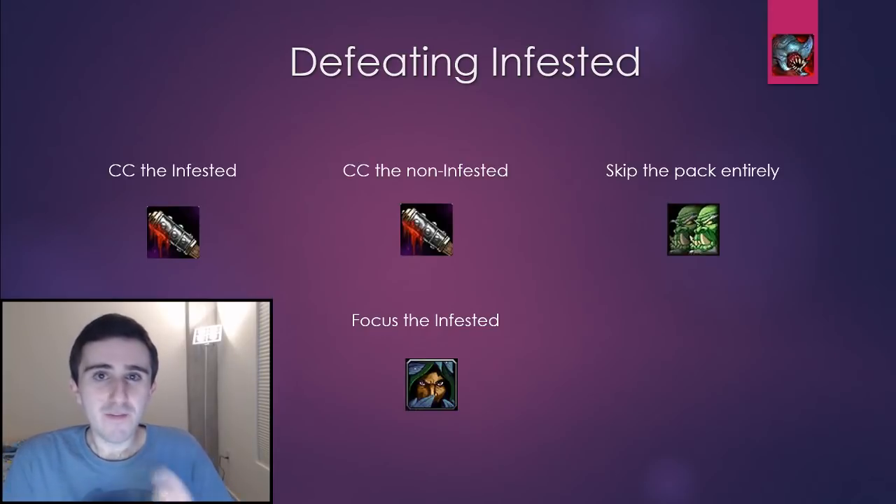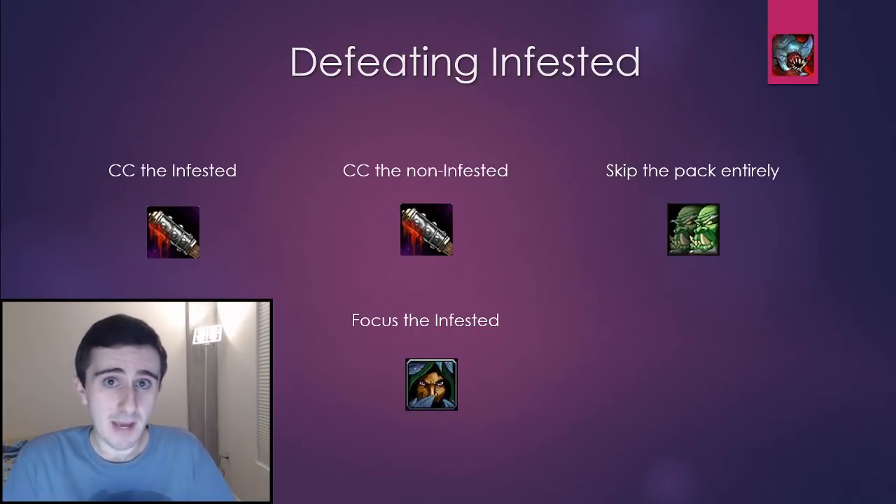One thing about Infested as an affix is that when there are other affixes active that make this strategy less viable, those weeks are going to be a lot slower. These are affixes like Bolstering and Necrotic, where you're not really able to run in and execute this plan. That's part of the reason why those weeks are so much slower in Battle for Azeroth Season 1 than the other weeks on the schedule.